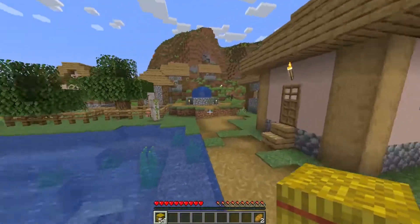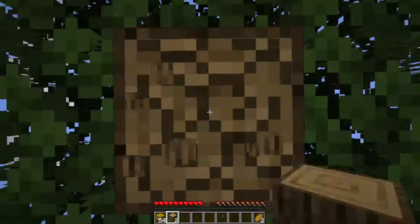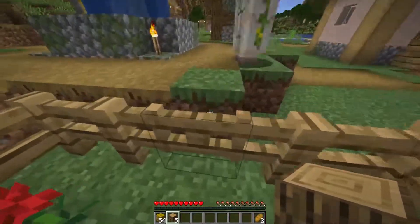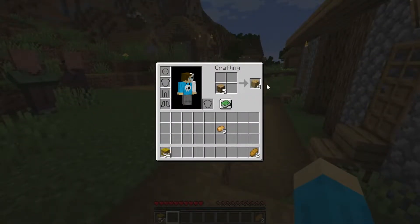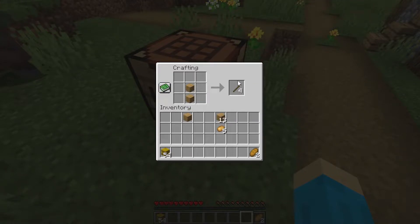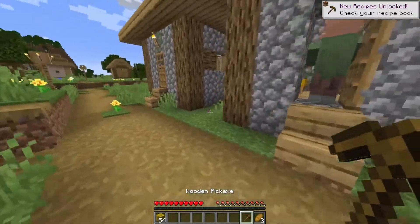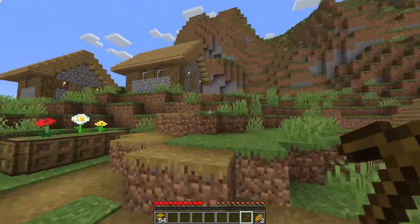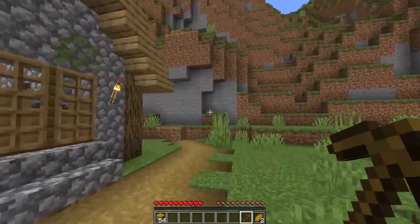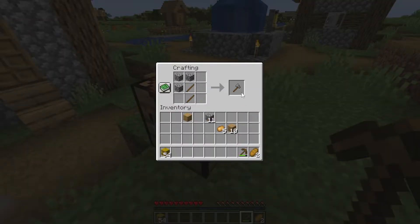Let's go find a crafting table — or we should make one actually. Let's find a tree, we'll use this one here. We'll kill the iron golem in a bit, but first let's make a crafting table. This is 1.18.1, which is the latest version of Minecraft. I am enjoying Minecraft in the new versions with these amazing mountains. Got some stone, let's now make some tools — our stone axe and the stone pickaxe.